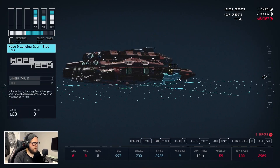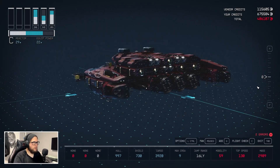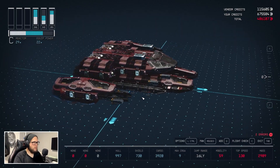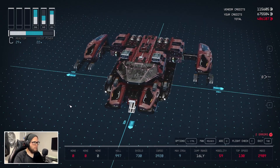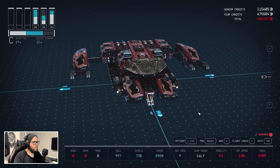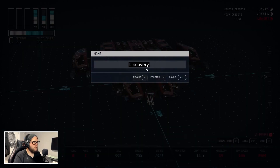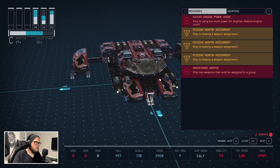What do you guys think — let me know in the comments. Is it overkill on portholes? Probably. It has decent mobility — after adding all the weapons, it's just like, we'll see. So what we need to do is hit G, rename ship — rename — and we are going to call this the Abyss. Confirm it. Now we have an engine access warning: ship is using too much power for engines, reduce engine count.